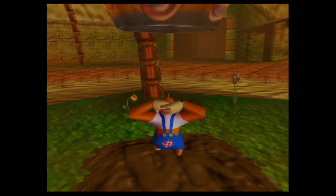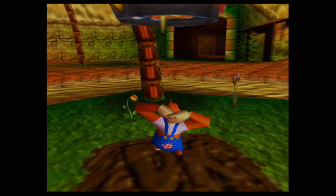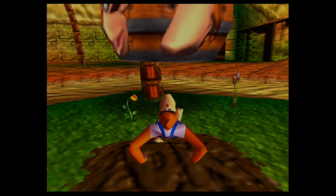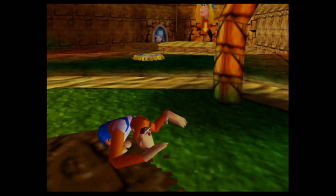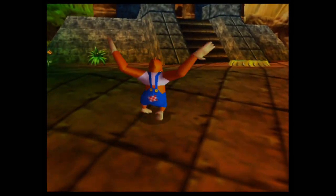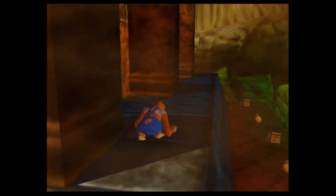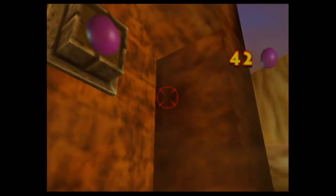Ladies and gentlemen, welcome back for some more of Let's Play of Donkey Kong 64 for the Nintendo 64. Last time we did somehow manage to rescue Lanky Kong, so that means we now have the ability to obtain those blue banana coins as Lanky Kong — and that applies to those regular bananas as well. We also managed to continue exploring Angry Aztec.